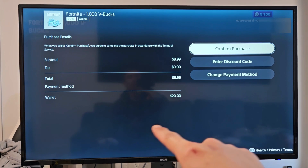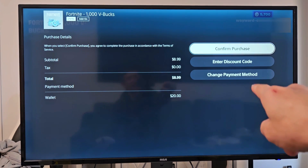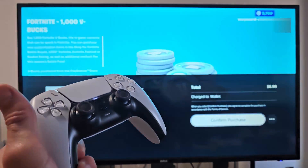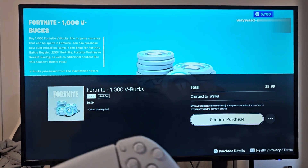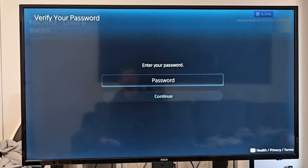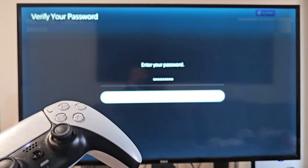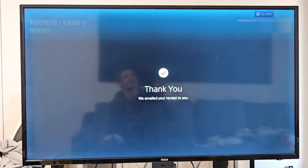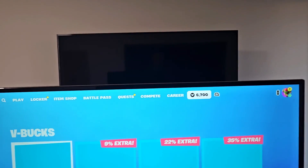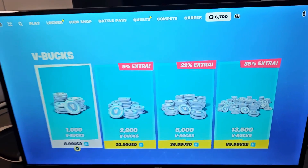If you don't want to use your wallet, you can pay a different way with a credit card by going down to 'Change Payment Method'. We're going to stick with the wallet and purchase 1,000 V-Bucks right now — confirm that. I had a password set, so I entered that, went down to 'Done', and continued processing. A thank-you confirmation and email were sent. Going back to the game, I had 5,700 V-Bucks before — now I have 6,700 V-Bucks. Pretty simple.